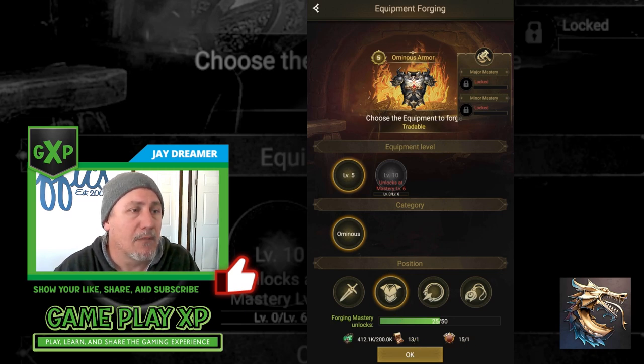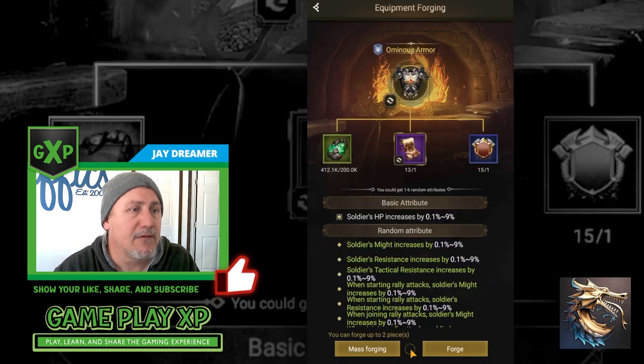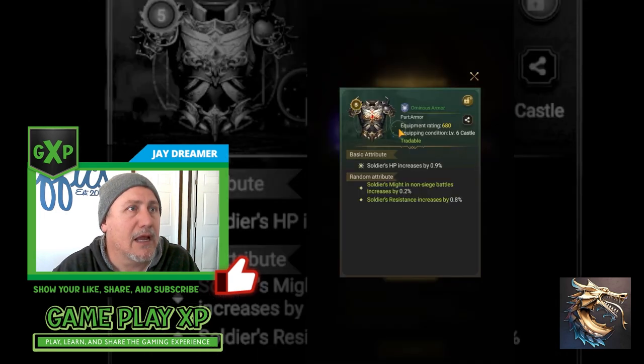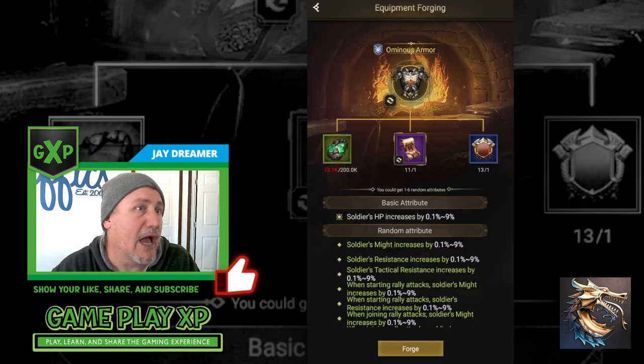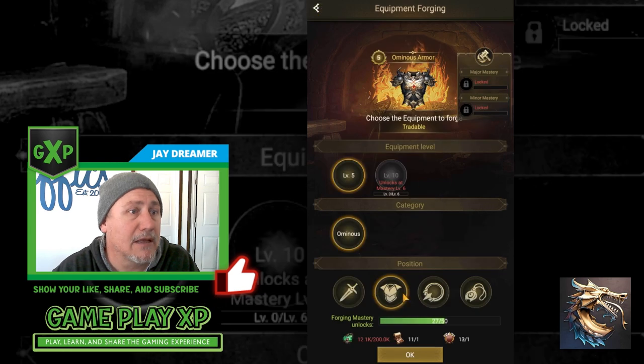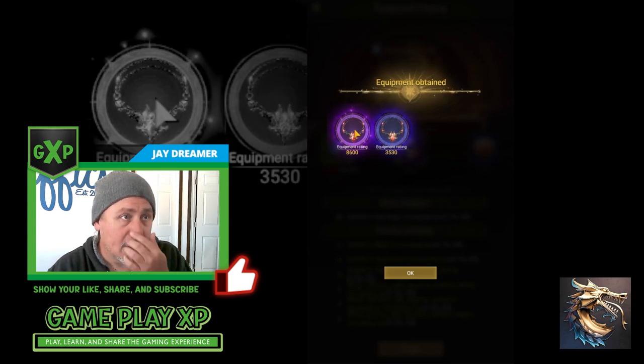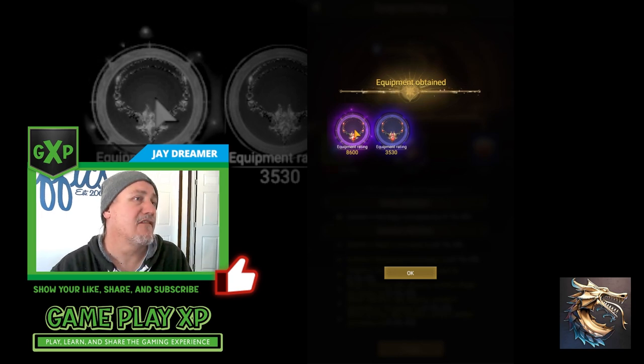I'm going to use the green first — you can do mass forge, I think up to 10 items at a time. I got a blue and a green — good pieces of equipment but I already have better. Now over to my blue and do the same. What is that? That is a purple and that is a blue. Purple is a good rating, and if I didn't have golds and oranges already, purple would be nice.